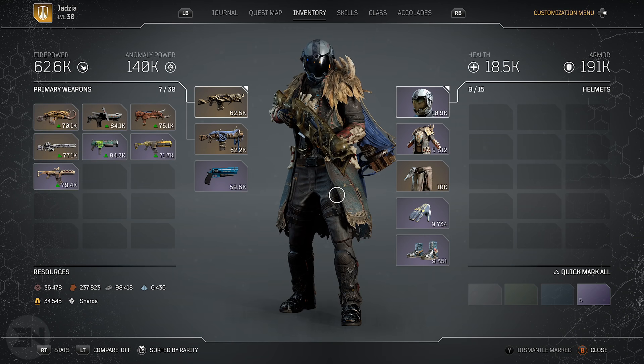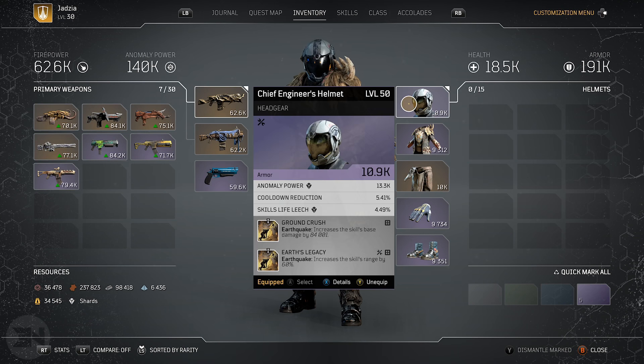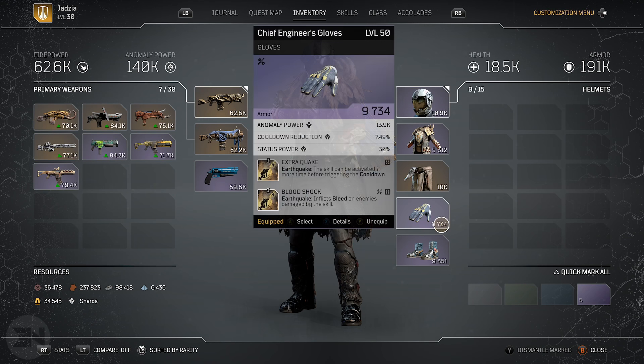We're building mostly around Earthquake and Impale. You don't really need any Golem mods — you're just popping that for the extra resistance and the buffs from your skill tree. For Earthquake mods: one increases skill damage by 84,000 (higher with an anomaly power build, and even higher with Fortress), and increasing the skill range by 60% is very important so you can hit multiple enemies in a line. On my gloves I have Earthquake activated one more time before triggering cooldown, and Earthquake inflicts bleed on enemies — obviously critical for a bleed build. There's also a legendary mod that lets you activate it two more times, which dramatically changes and empowers the build, though it's not necessary for end game.